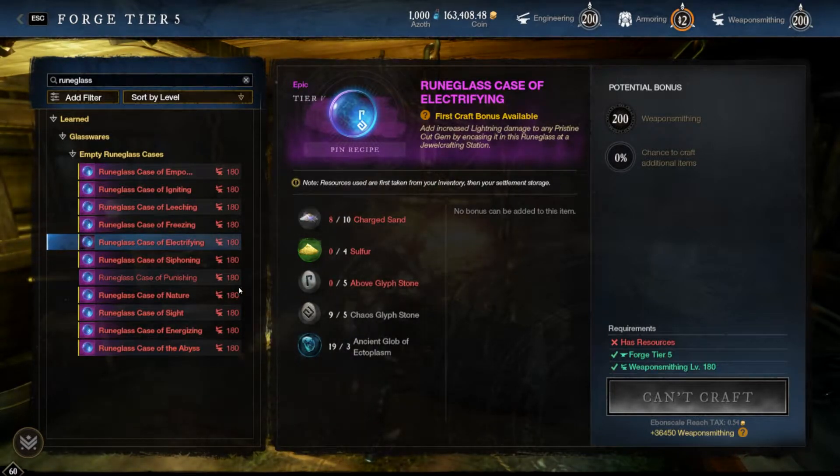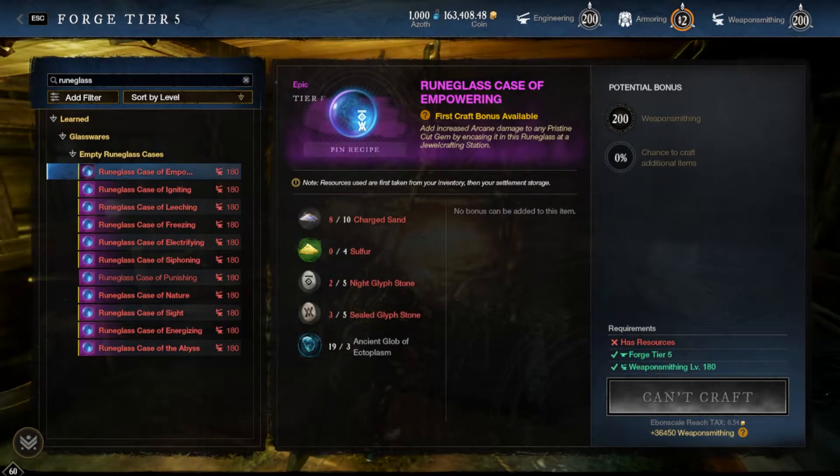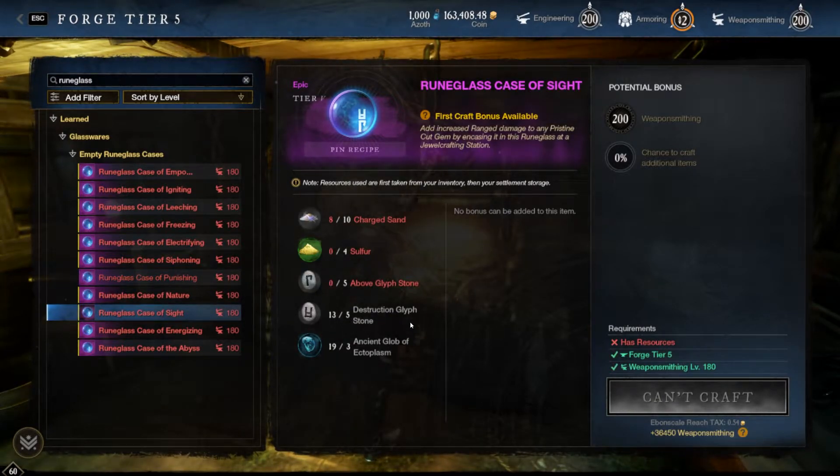Electrifying is above and chaos. Nature is mountain and river. Empowering is the night and sealed glyphs. Punishing is strength and destruction. And the sight rune glass case requires the above and destruction glyphs.